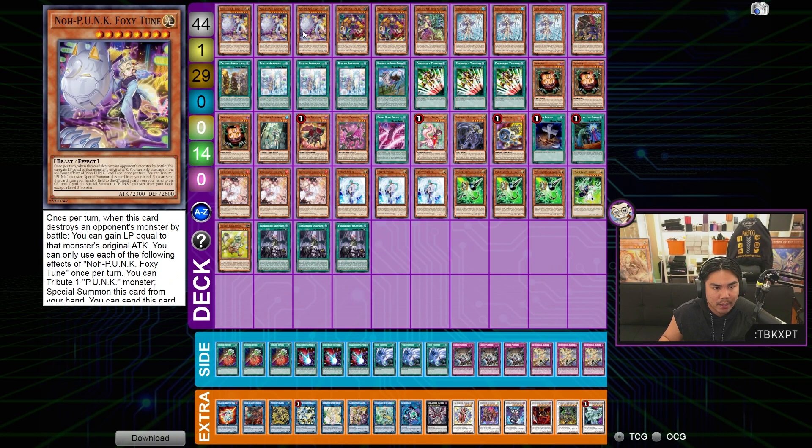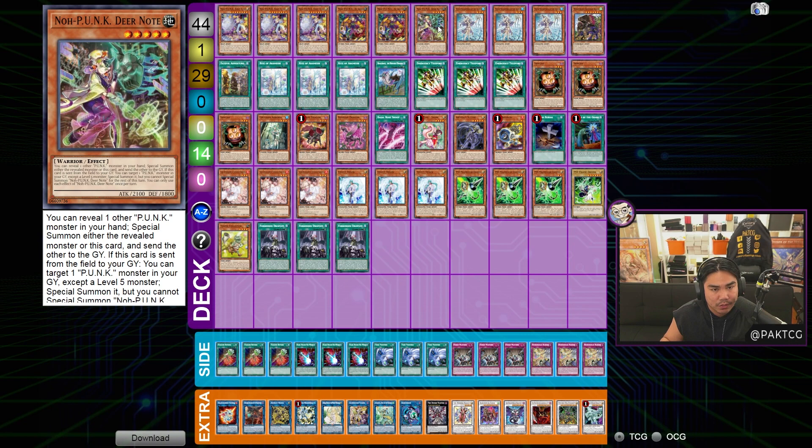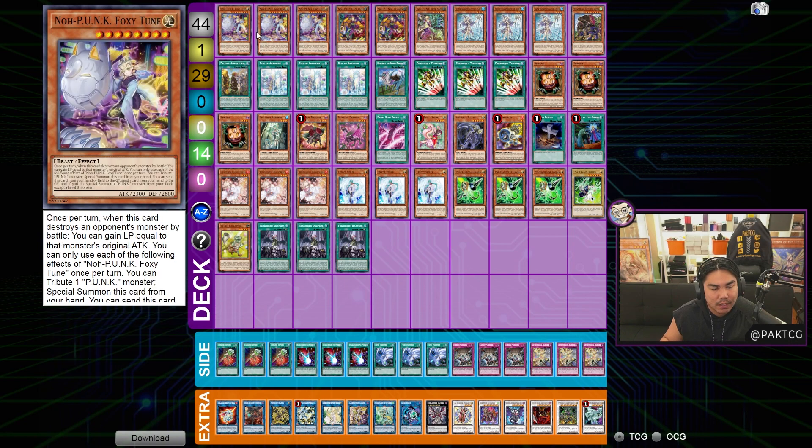We have three Foxy Tune. The Foxy Tune is a card that allows you to get access to more level threes than normal. Typically the ratio people play is one Foxy Tune, one Zayamon, and one Dia Note. But Honey decided to play a bigger version of this package mainly because Foxy Tune is an additional tuner extender.